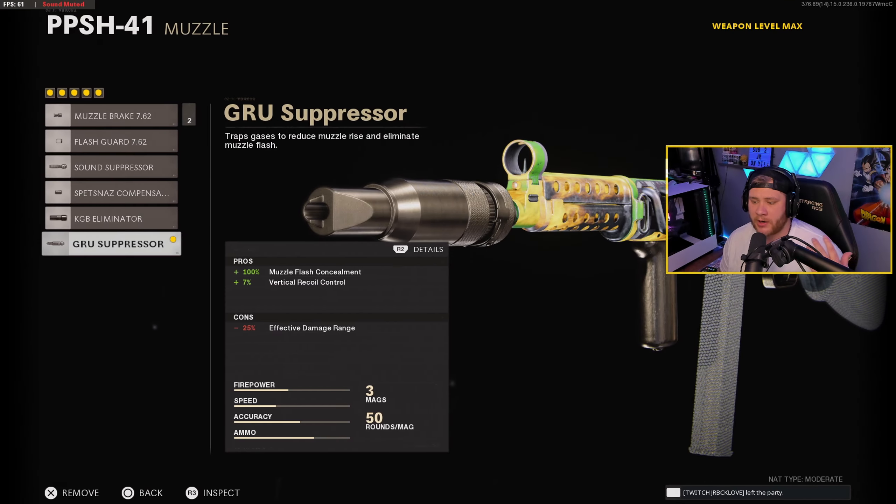All right guys, let's slide right into the class now. Our first attachment is gonna be the Gru-some Pressure — it's gonna keep us off the radar obviously, and on top of that it's also gonna give us a vertical recoil control increased by 7%, which is massive. We will lose a little bit of effective damage range, but we will gain that back with the very next attachment.